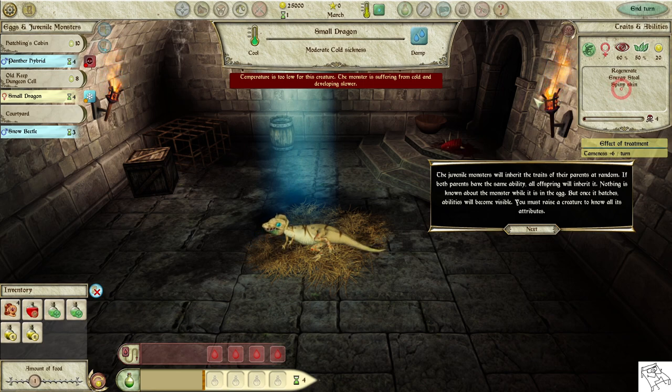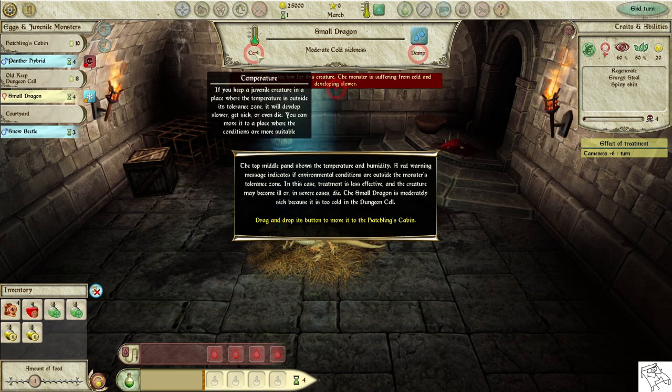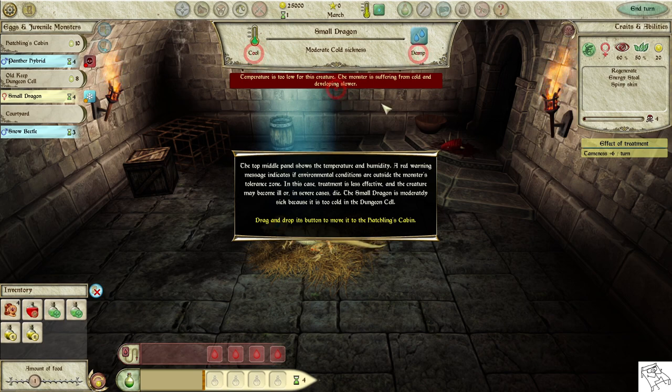You must raise a creature to know all its abilities. The top middle panel shows the temperature and humidity. A red warning message indicates if environmental conditions are outside the monster's tolerance zone. In this case, treatment is less effective and the creature may become ill or, in severe cases, die. The small dragon is moderately sick because it is too cold in the dungeon cell.